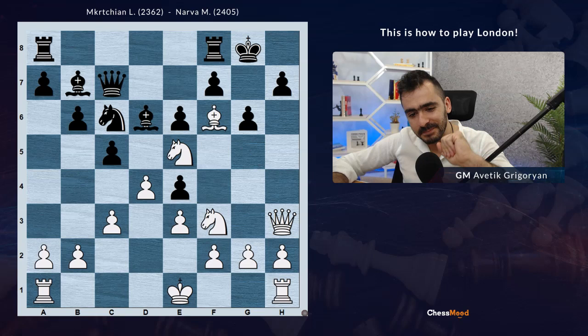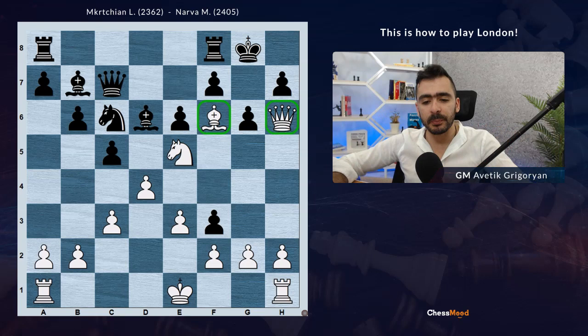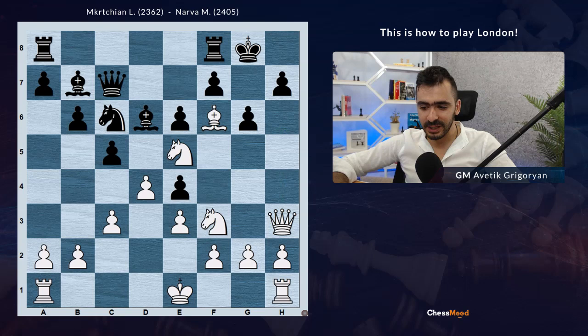And she played Bf6. What's the idea? White doesn't care about the f3 knight, because all they need is to get their queen on h6. This is a standard pattern with the dark squares - you put the bishop on f6 and the queen on h6, or reverse: queen on f6, bishop on h6. And often there will be no defense against Qg7. So Bf6, now White wants to play Qh6.